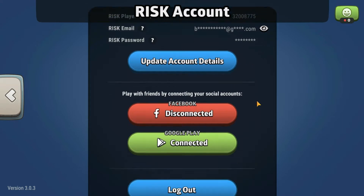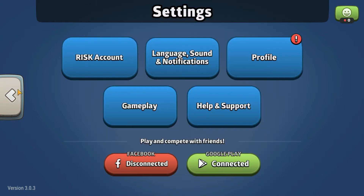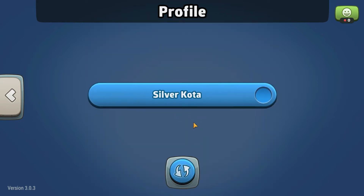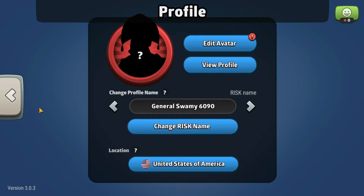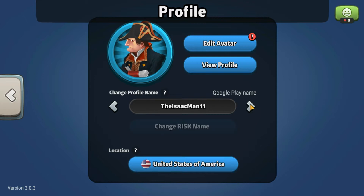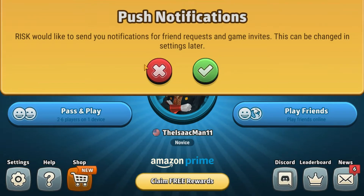After adding details to my profile, I went to change my Risk name. Does it have to be random, though? I'd like to change my name to something sensible. I thought for sure you can have a custom name. Oh, that's better — though it's not 'the strategist.' We'll roll with it.